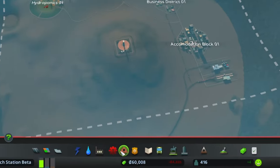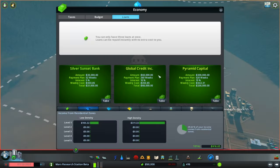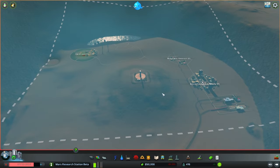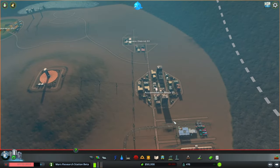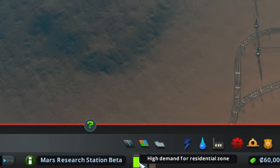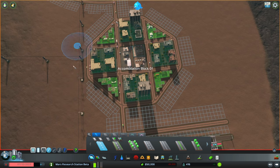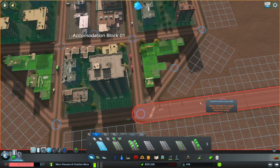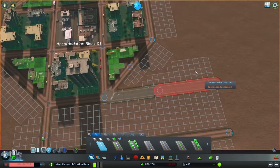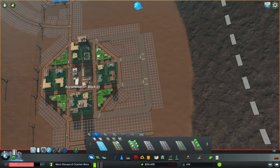We start with 60,000 and are at a deficit right now, losing money per week. Unfortunately, if we take out a loan we lose as well, so we have to make do with what resources we brought from Earth. We'll start just like any Cities Skylines game, make sure our demands are being met — and that begins with our residential zoning. We'll keep expanding this out and start introducing asphalt to Mars, since these gravel roads aren't going to support a population of 15,000.